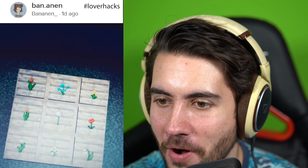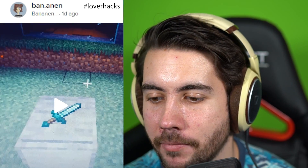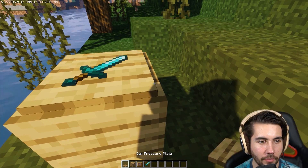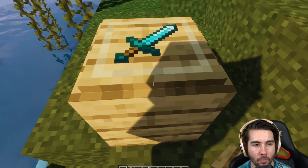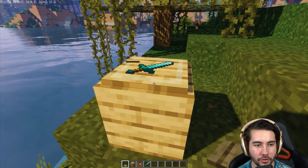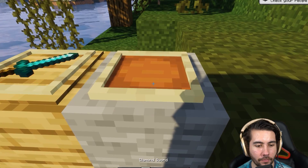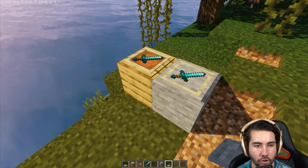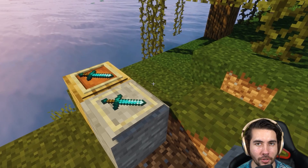Oh look at this — a Minecraft life hack! Look at this desk: a picture frame, put a sword down, and then a pressure plate. So block, frame, sword, plate — it does work and it looks beautiful. Maybe beautiful as long as you don't move much — when you step on it, that's what messes it up. The idea is a ten out of ten, but the execution gets two out of ten. Thumbs down.